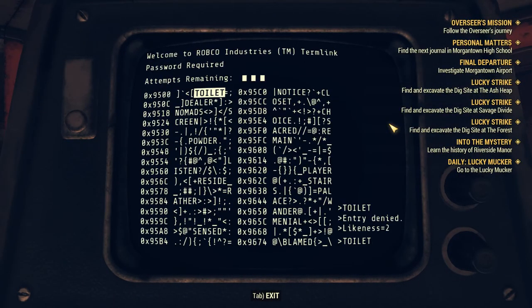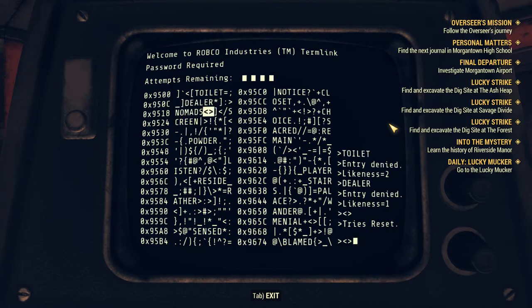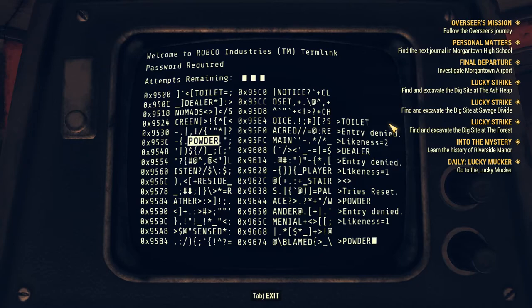Alright, toilet — because whose password would be toilet, right? Dealer — no, it doesn't have 'le' in it. Nomads — nope. No. Powder — it could be powder. No it couldn't, you dumbass. Okay, while we're locked out anyway, let me get all the bugs out of here.